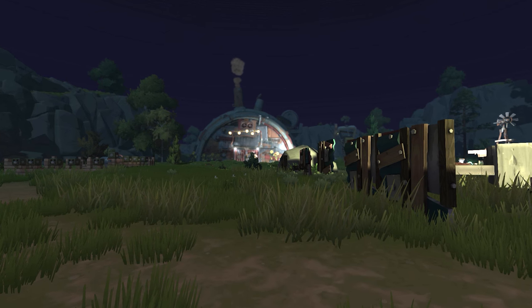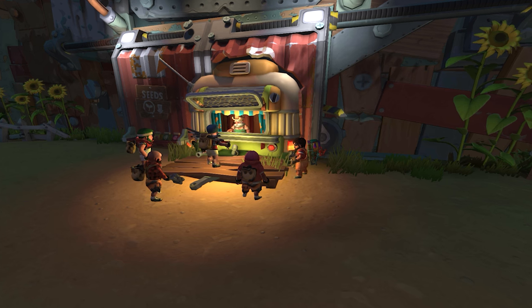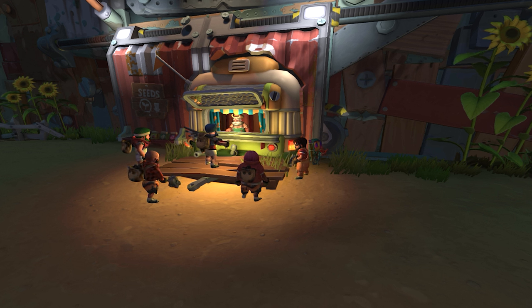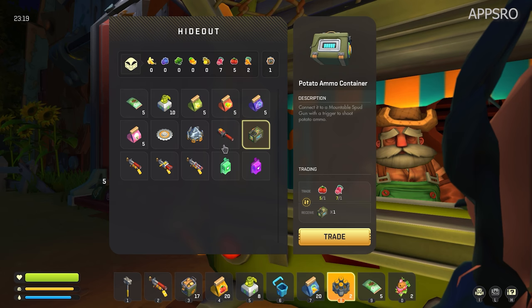All right, Neebs, good news. We've already traded enough stuff to buy the potato ammo container. Boom, got it. Oh wait, I thought we were going to build that. No, we just bought it. Well, we can build those. Well, we don't need to. Look, we already got five tomatoes of the beets. It's all good. It's cheap, go for it.